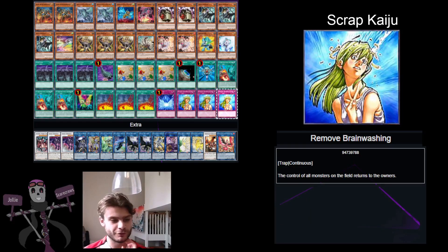One last thing to mention: we're main-decking three copies of Remove Brainwashing. This is more for the memes, honestly — you'll probably want to add another copy of Ash or Infinite Impermanence if you're going to play this as competitively as the deck could be. But it's very funny when you've Kaiju'd your opponent's monster or given them Scraps and then you just Remove Brainwashing them back. That's something I really enjoy doing.